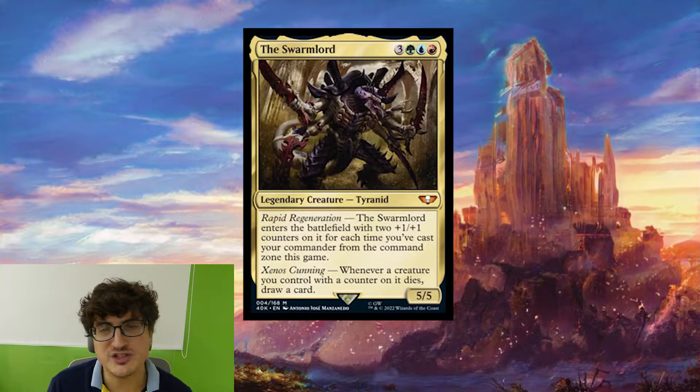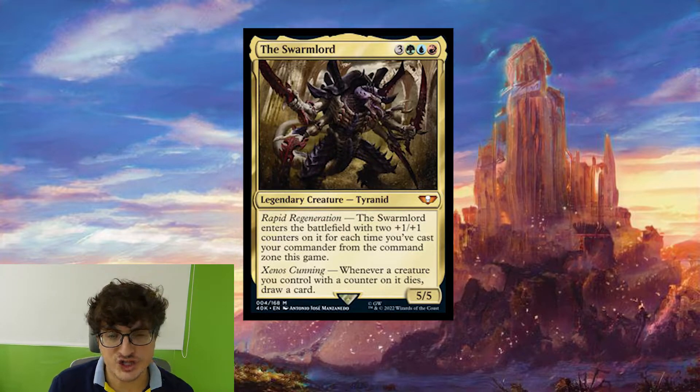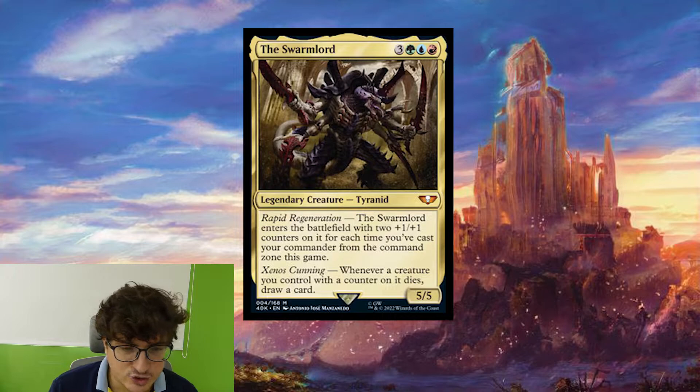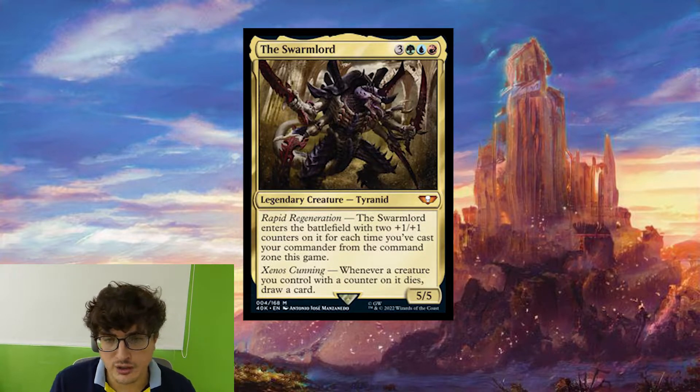We're starting with the Swarm Lord, which is three colorless, one green, one blue, and one red. Legendary creature, Tyranid. It's a 5-5. It has Rapid Regeneration, which means it enters the battlefield with two plus-one-plus-one counters on it for each time you've cast your commander from the command zone this game. And it has Xenos Cunning: whenever a creature you control with a counter on it dies, draw a card.